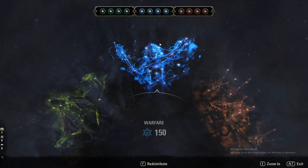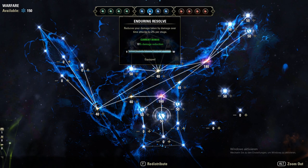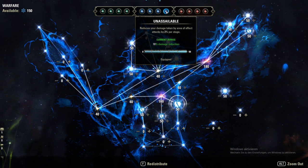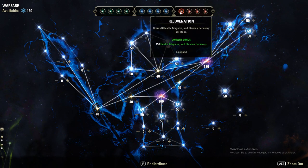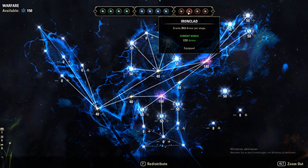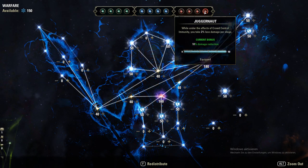The green Champion Points are irrelevant, so let's check the blue ones. Biting Aura for 10% more AOE damage. Enduring Resolve for 10% damage reduction on DOTs. And the last one for 10% damage reduction on AOEs. Rejuvenation for sustain, Ironclad for extra armor, Slippery to automatically CC break, and Juggernaut for 10% damage reduction when CC immune.